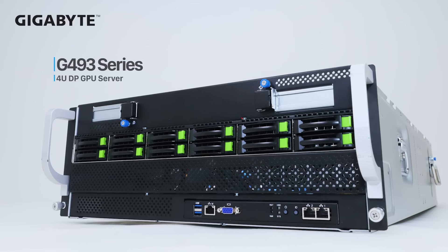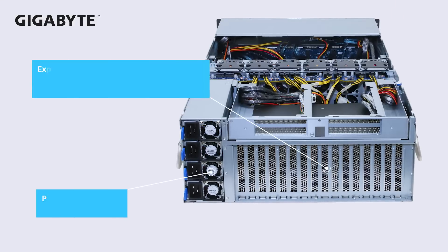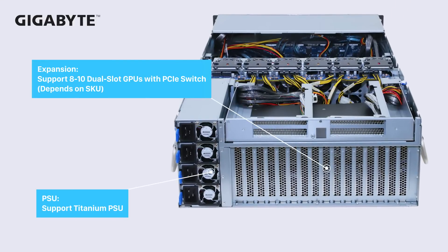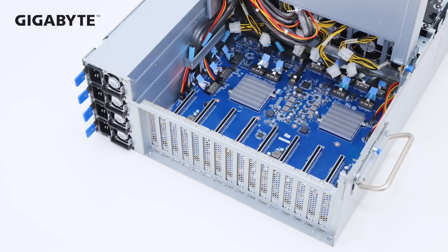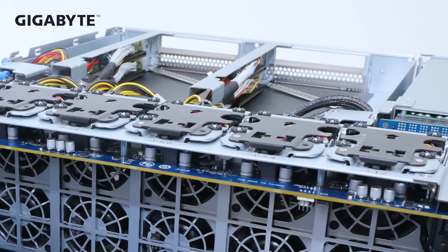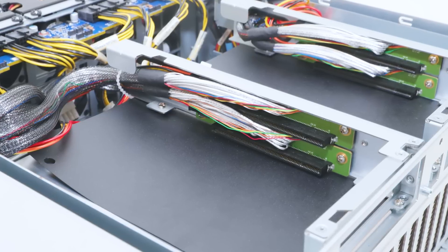For larger 4U servers, the G493 is a mainstream server with a well-designed thermal solution. Being larger, it can support up to 10 full-height full-length dual-slot Gen 5 GPUs. We also have a cost-effective SKU with support for 8 GPUs with Gen 5 PCIe lane pass-through, without a PCIe switch. The different G493 SKUs offer options for 8 to 10 dual-slot GPUs with room for high-speed networking cards.